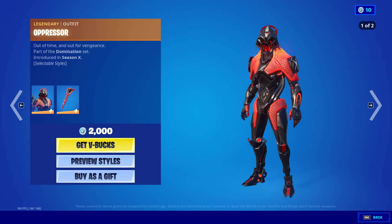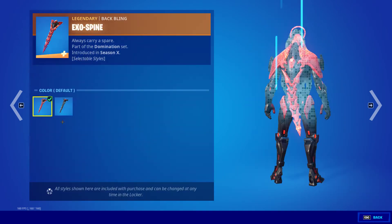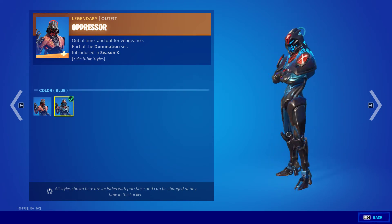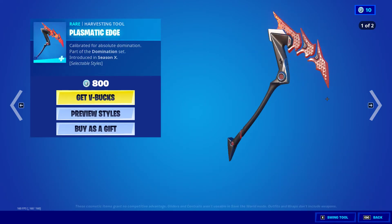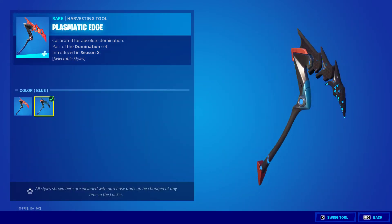Next we have the Oppressor with the Exospine Backbling, which as you can see is shaking. It also has the Blue Styles, which is pretty cool. They made a pretty cool name — Out of Time and Out for Vengeance. Plasmatic Edge, which also has the Red and Blue Styles.